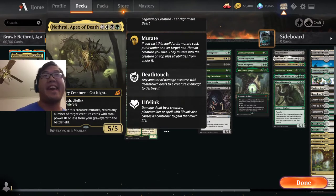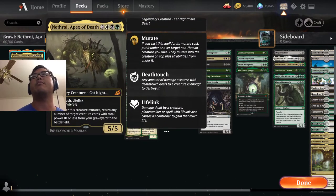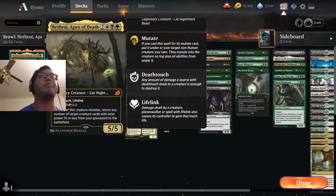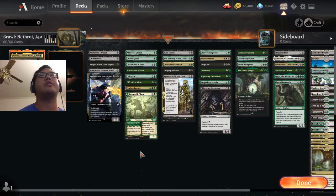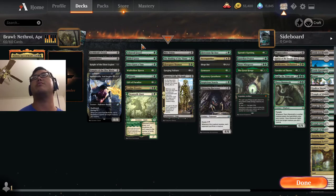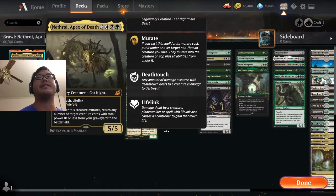This cat — and it is a cat — can bring back any number of target creature cards with total power 10 or less from your graveyard to the battlefield. We've gone a couple directions here. We have the typical ramp to make sure we get lands in play, because 7 converted mana cost for the mutate is not cheap.